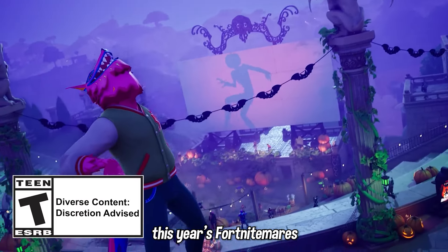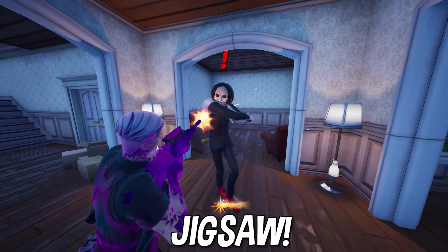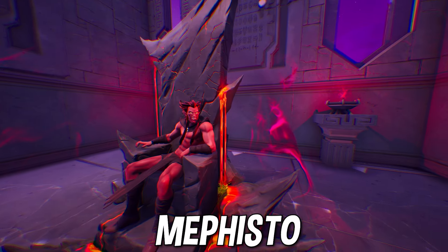This year's Fortnightmares event has been amazing with so many awesome mythic bosses like Jigsaw, the Ultima Knight, and of course our boy Mephisto.